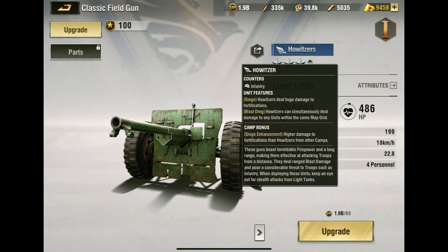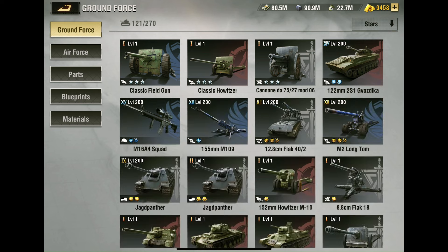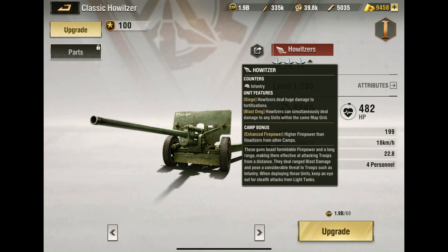The features of all the artilleries: Siege Howitzer deals huge damage to fortifications and blast damage. The Howitzer can simultaneously deal damage to any units within the same map field. The camp bonus for the Liberty camp is Siege Announcement — higher damage to fortifications than a Howitzer from other camps. For the Martyr camp, the bonus is Enhanced Firepower — higher firepower than a Howitzer from other camps.